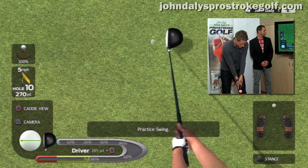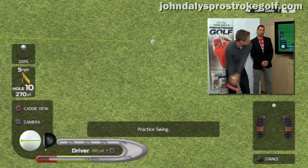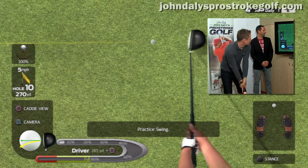It initially allows you to do a practice swing. As you see, as I'm swinging the club, you'll see a yellow line which gives you one-to-one feedback. That feedback has effectively given you the ball path.